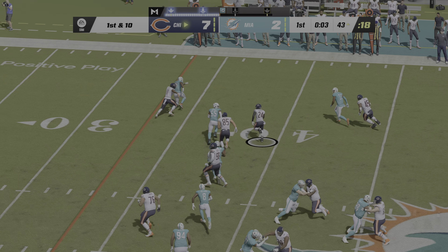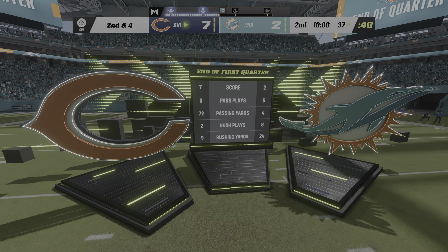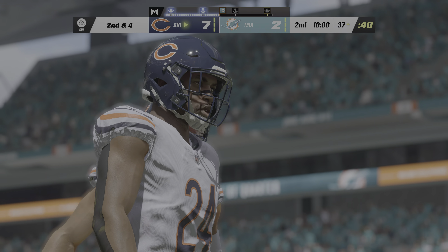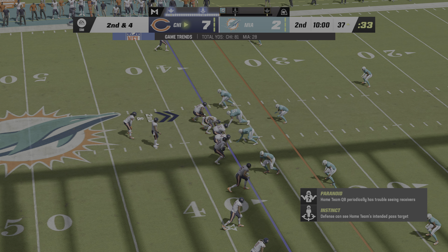On first and ten it's Herbert — carving out about six yards down to the 37. We are in for a good one as we're through one quarter on EA Sports. The Bears have the football as we set to begin quarter number two, with a second and four coming up.